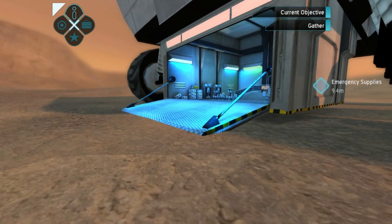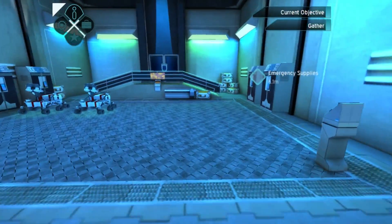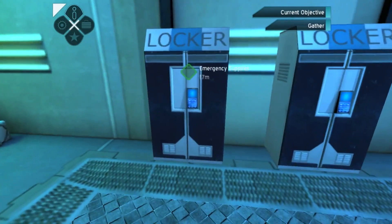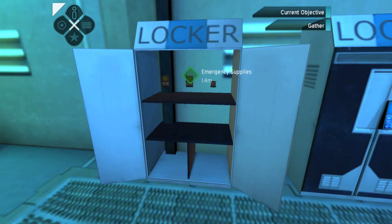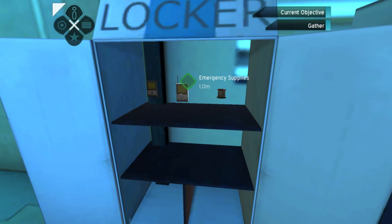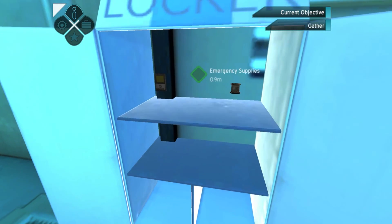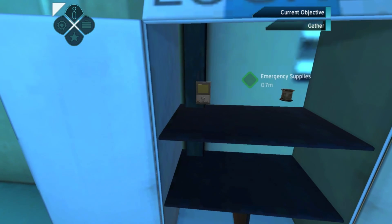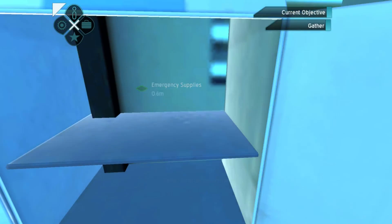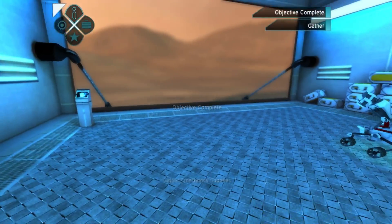These are pretty snazzy looking spacesuits. Obviously if you're looking to have guys that can work on Mars, you need much lighter spacesuits than what we have right now. So here we go - open, grab, take that and take that maybe. We get a roll of wire. Objective complete: gather emergency supplies. Now what?